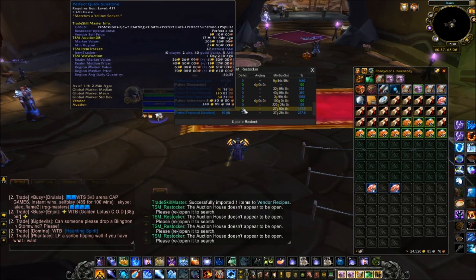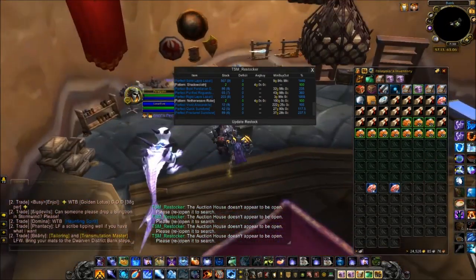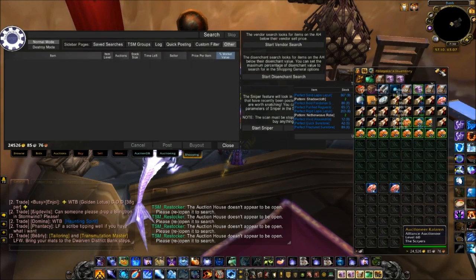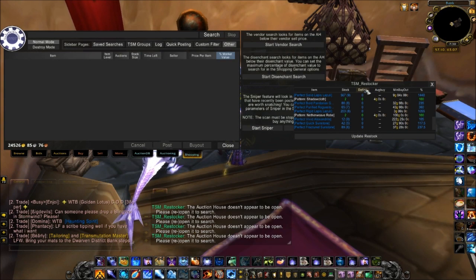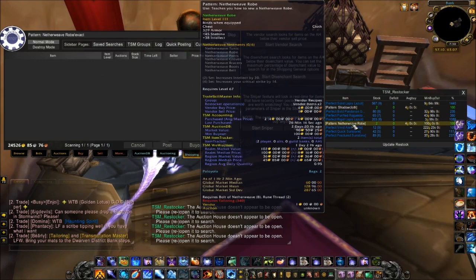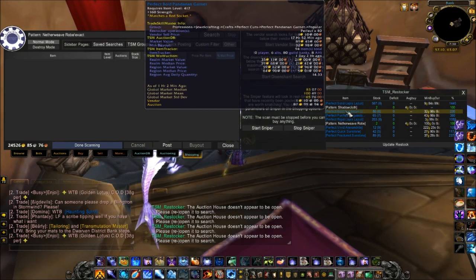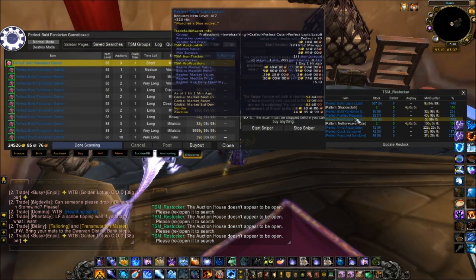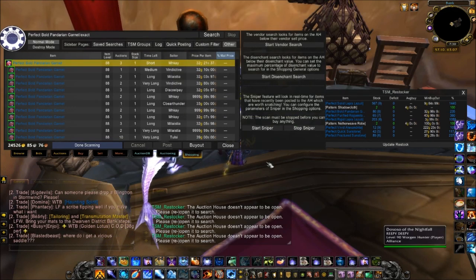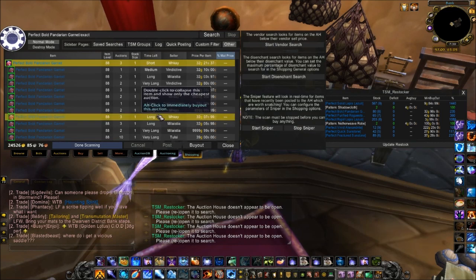I noticed something by clicking around — it looks like you can go to TSM Shopping and click items directly to search them. If it was a raw material or something, let's see if we can find something on the auction house. 'Perfect Bold Pandaren Granite' — there should be some of those. So if it was raw materials you want to restock, you could open the auction house, open the Shopping tab, click that item, and easily search for it.